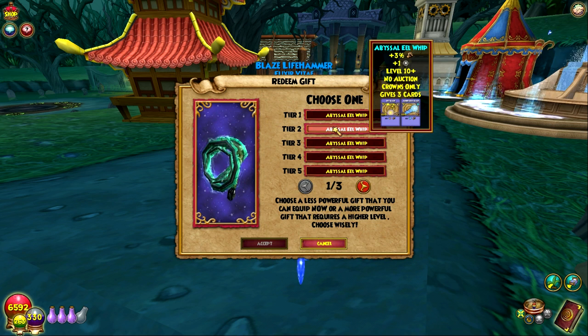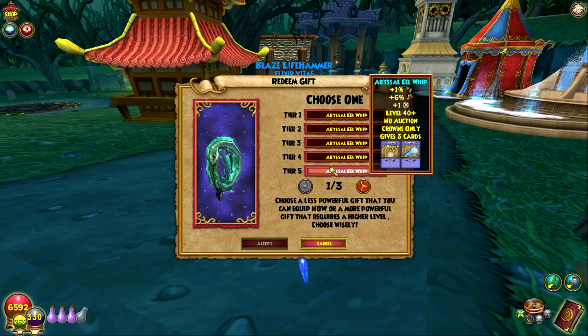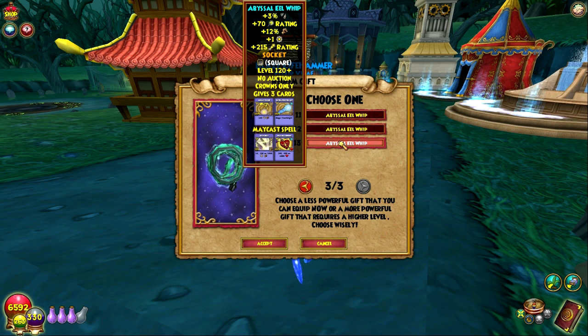At level 10 it gives the pip — I'm just thinking of my Death wizard right now in the walkthrough, that could be good for him. But I'd eventually outgrow the wand. Then you start getting the power pip, a little more damage, get some crit in there as we go up. At level 120 you get May Cast Wild Bolt and May Cast Healing Current — I don't know if it does both at the same time or chooses one, that's something we'll have to test. It gives a lot of pip conversion, 12% damage, and a little bit of crit and pierce.